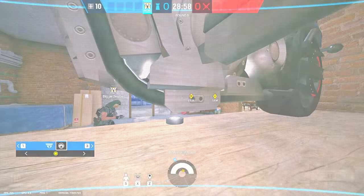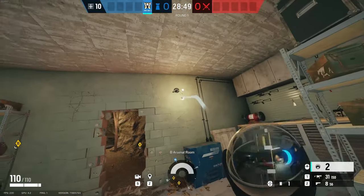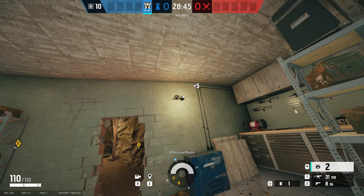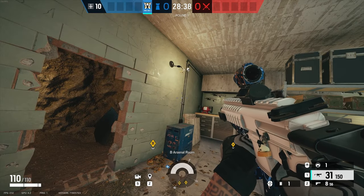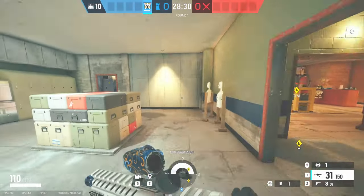The second spot is over by the dirt wall. You can place your valk cam right here. It seems like it'd be obvious, but people really don't check this area.